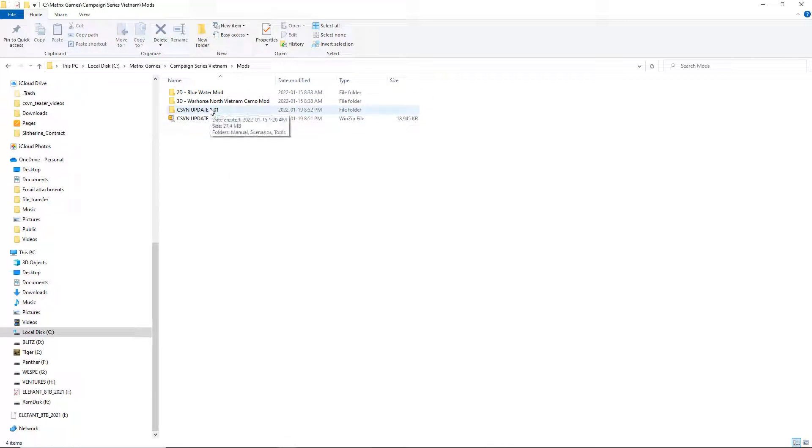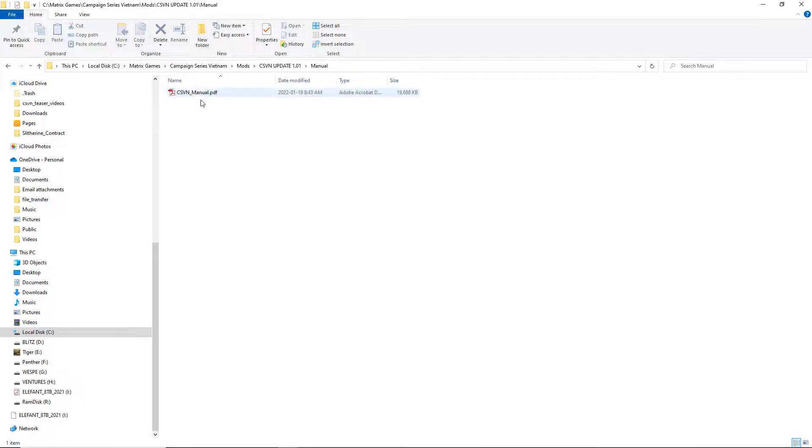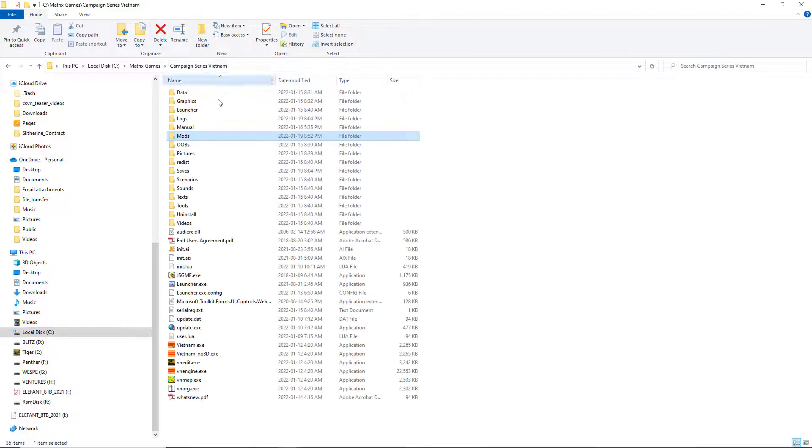If you go inside you can take a look — you will see there's a simple tools folder as well as a scenario folder that has some updates. I also took the opportunity to update the manual based on forum feedback, so this will be the current manual.